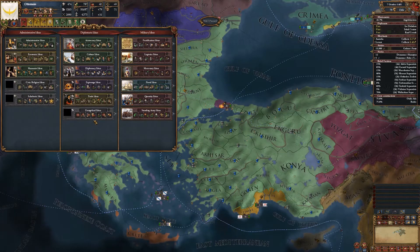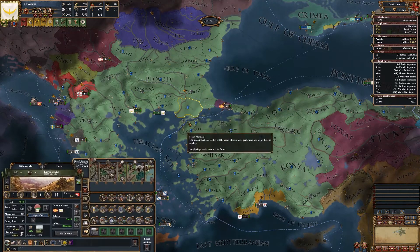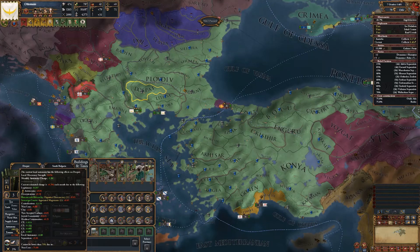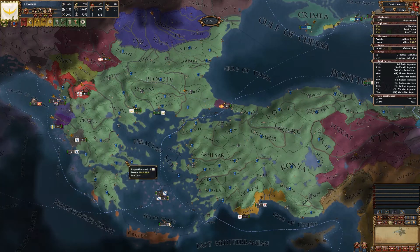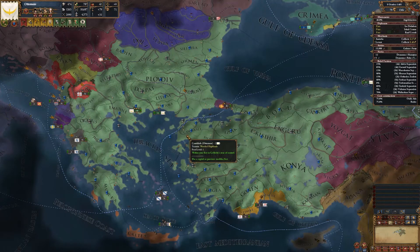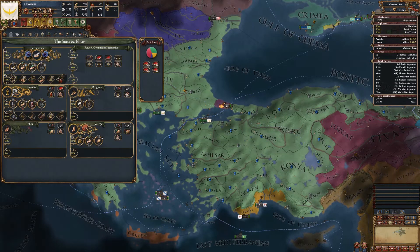Once I get the next next idea group, which is evangelical, that should help me convert some of these provinces, which will help because religious minorities add autonomy as well. And then eventually, once I get rid of the aristocrats — once they lose control of my country and that flips to the bureaucrats — that'll be a 0.15 monthly autonomy change swing. So it's a lot of waiting right now.